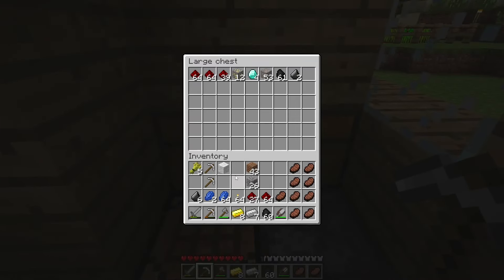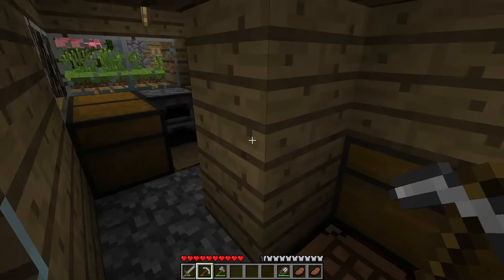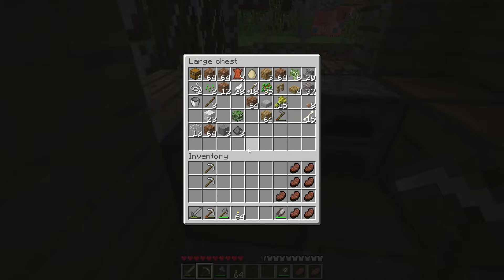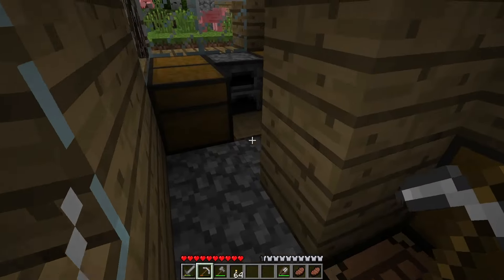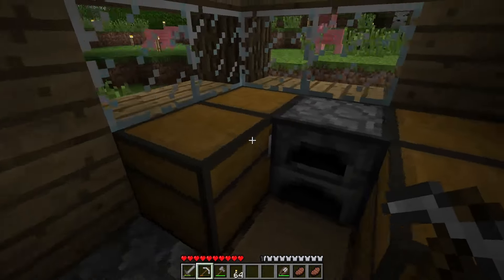I've decided I'm going to put all ores and minerals in this chest here, organize it up a little bit. All cobblestone goes in here, and everything else is going to be in here, just to have a little bit of extra organization. And of course, when the storage tower is done, I'll have a little better organization.